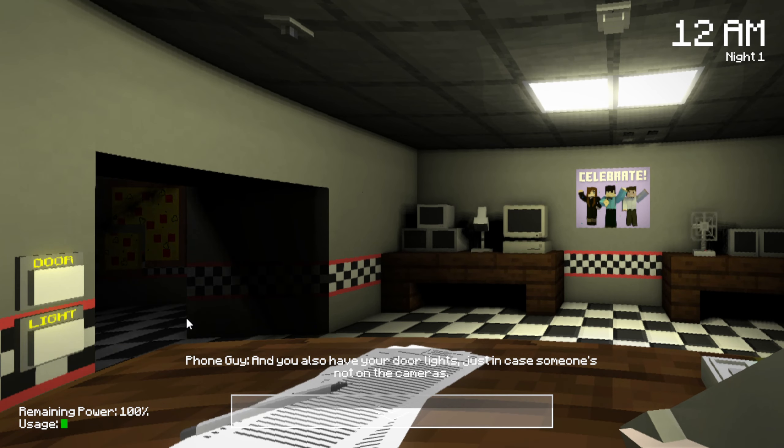Alright, it's all coming back to me. I have no idea why there are so many vent cameras when only one of them seems to matter. This is the only one you can seal the vent in. Toggle the map - look at the size of this map. This is a big-ass restaurant. But I ain't gotta worry. What I do need to worry about is just checking the lights and closing the doors if I see anybody.